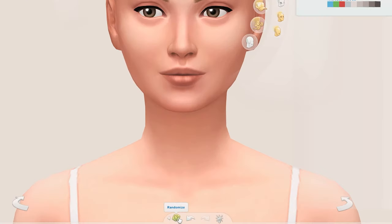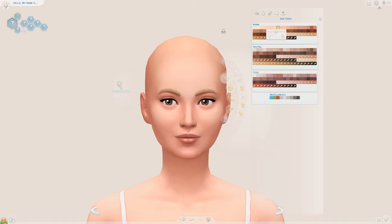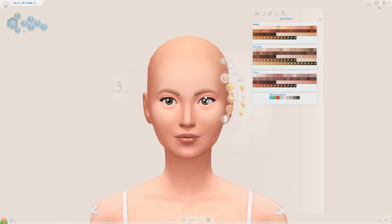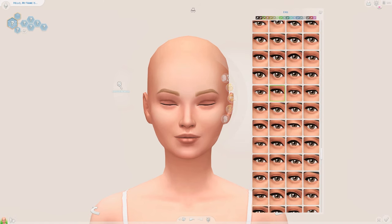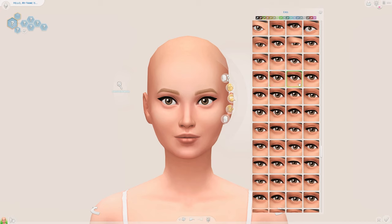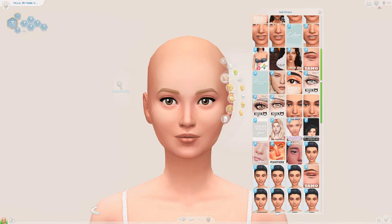I just click down there to randomize the Sim. Usually when I go into Create-a-Sim I honestly don't have a plan on what I want to do — I kind of just go with the flow. So we're just going to find some eyes to go with.